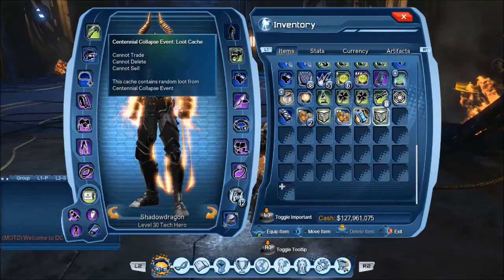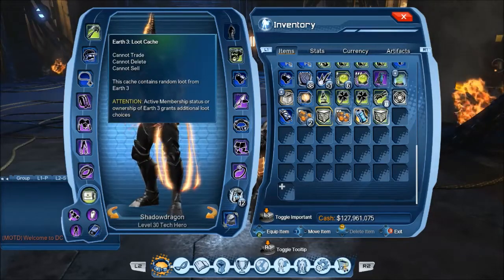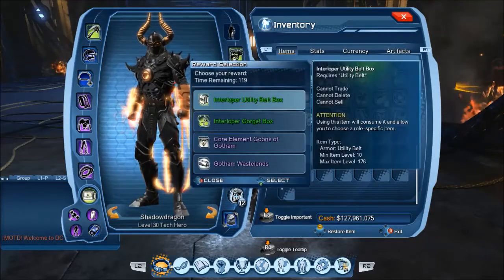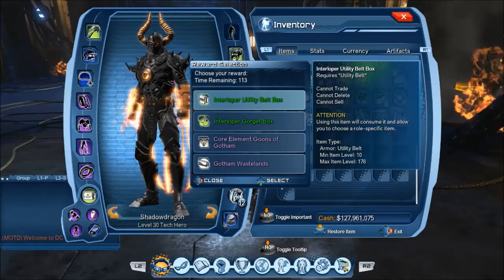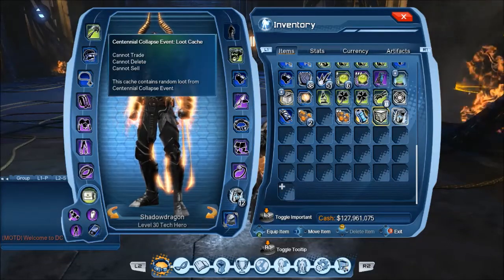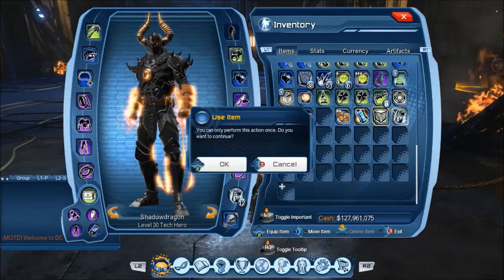Which box did I just get? Okay, that was from the raid — I just didn't open it yet. I should have been paying attention. Actually, that was from a mission in Earth-3. So it's still called Centennial Collapse Loot Cache, which is kind of confusing because Centennial Collapse is the name of the raid.